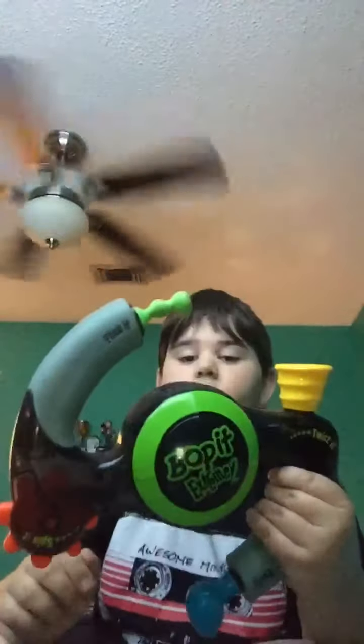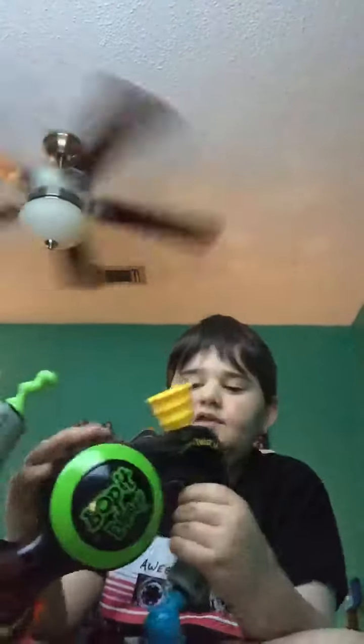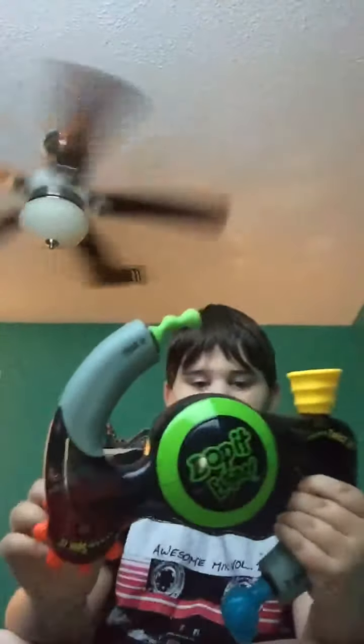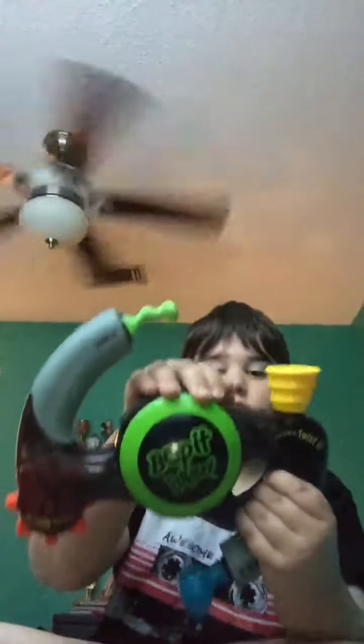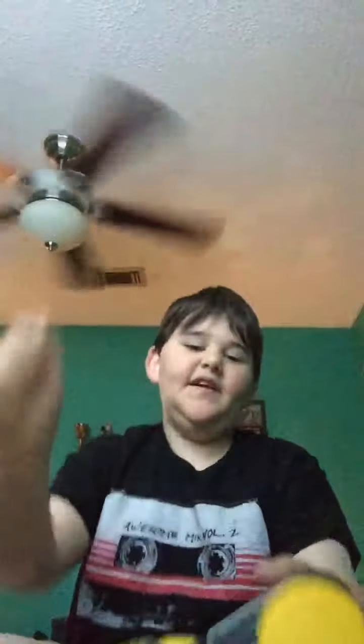Spin it. Flick it. Pull it. [Buzzer] — that was two. Let's try again. I'm going to have four tries total. Flick it. Bop it. Bop it. Bop it. Pull it. [Buzzer] — two more tries. Score: four.